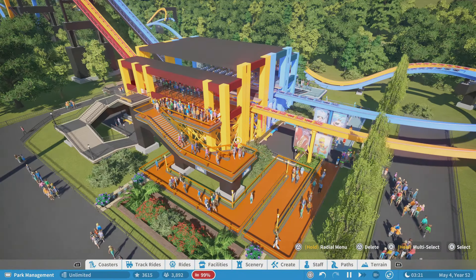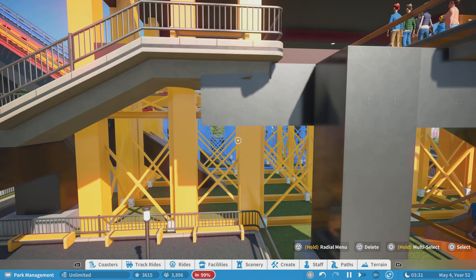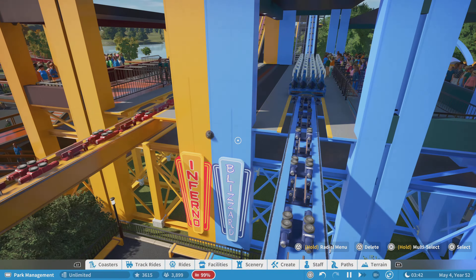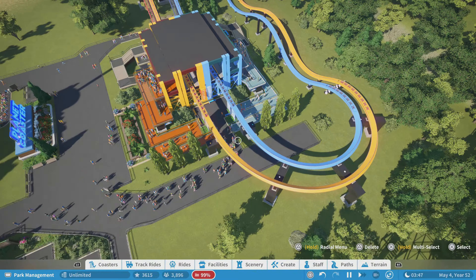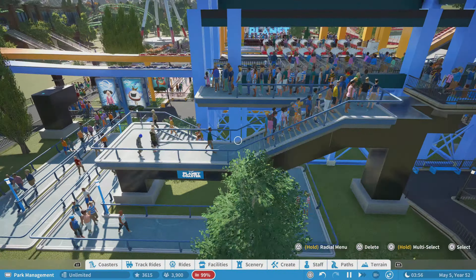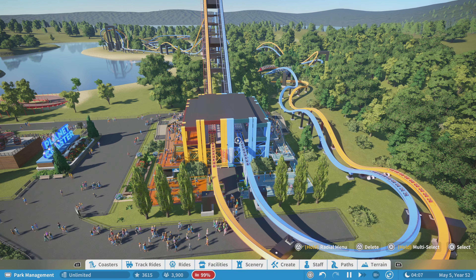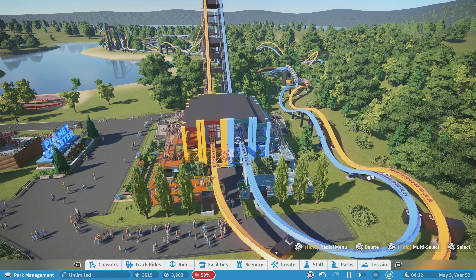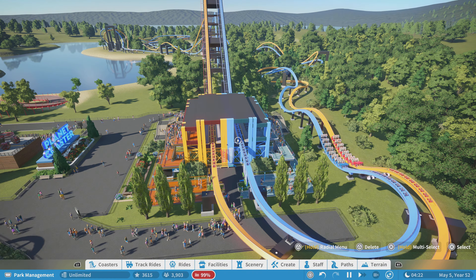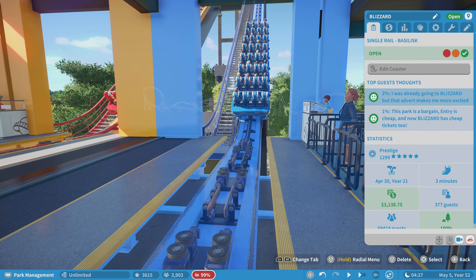So that was Inferno, and we haven't really even looked at the station yet. You've got Inferno and Blizzard with essentially the exact same queues on different sides, which is always cool to see replicated. Here's what's amazing: this park is at 99% on the PS5, which means it's roughly about 150% on the PS4 — just phenomenal. And this park is actually called Funland 160%.